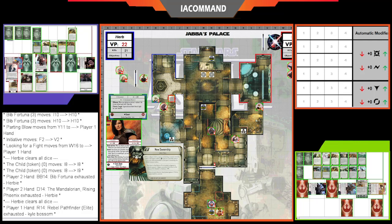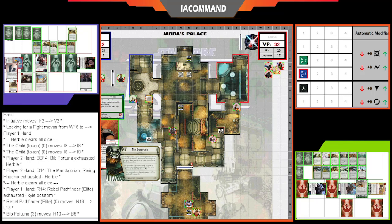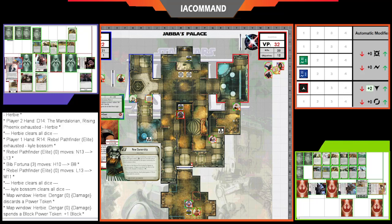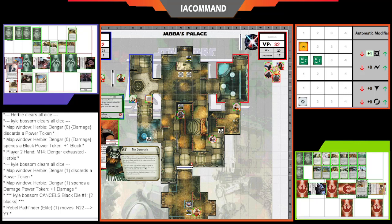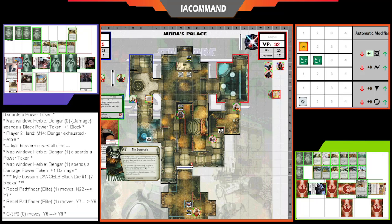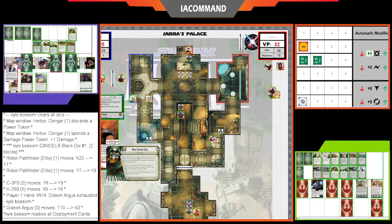Bib Fortuna attacks Jyn, who rolls a dodge. Bib attacks pretty well with Green/Green — surge for plus two. Kyle's Pathfinder moves up and shoots Bib, finishing him, then moves back to control the stash. The other Pathfinder attacks Dengar, who spends a block token — surge for plus four — one damage. Dengar kills the Pathfinder, leaving that stash uncontested. Finally Gideon activates, moving up to control the north stash — eight points for Kyle, four for Herbie — putting Kyle at 40 points.